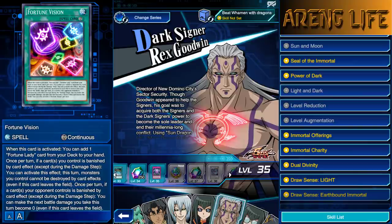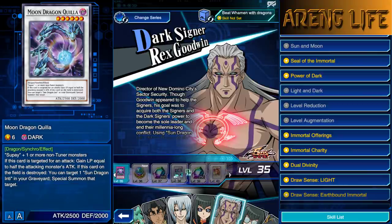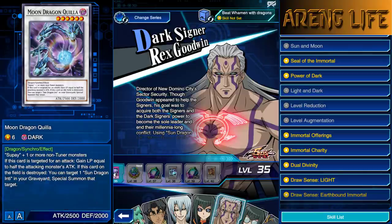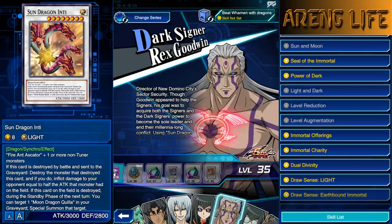We got Darksigner Rex Goodwin, and I really don't like his rewards. They're giving us Moon Dragon Quilla and Sun Dragon Inti — but these were farmable cards, and I have like 12 copies of each. They had already given them to us before in an event. I guess it's good for people who don't have them, but if you basically have this guy, you have like 50 copies from trying to unlock him. These were probably the biggest oof of the reprints — another 1 out of 10 for me.